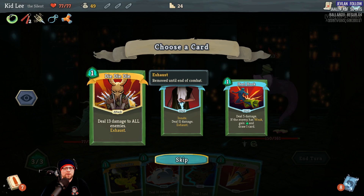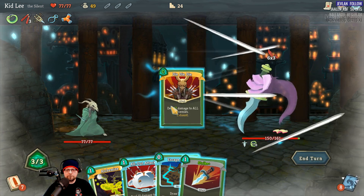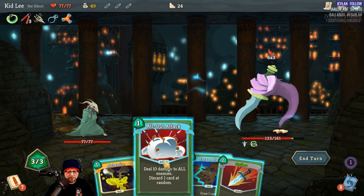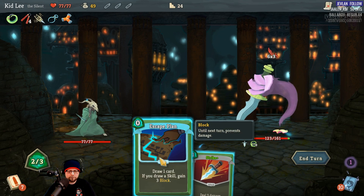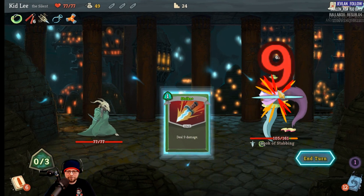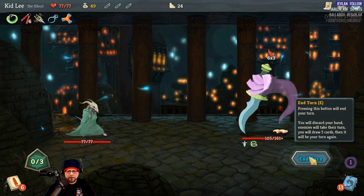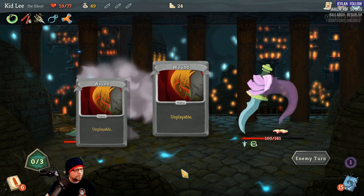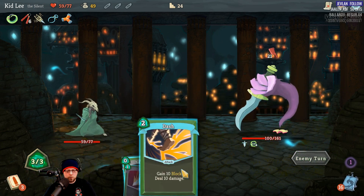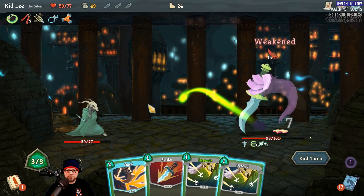Die, die, die — 13 damage. Just trying to do as much damage as possible. Strike, strike. He's going to poison for five. Oh thanks for all the wound cards. 21 — he's going to hit me. Here's a Weak — now it's 15. There's going to be a 10.